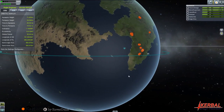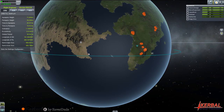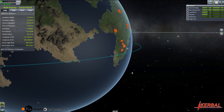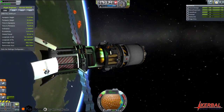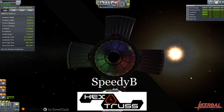It does have a ScanSat integration. You can find Carbonite in the atmosphere, in low space, and in the oceans, as well as in the ground. The models and textures are from a few different people - Speedy B, who has Hex Truss on the KSP forums.